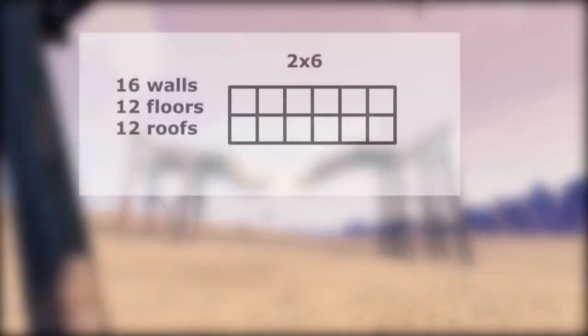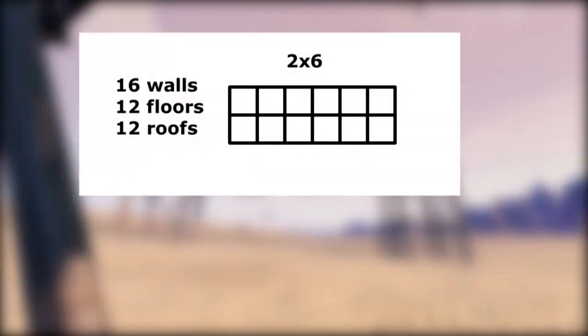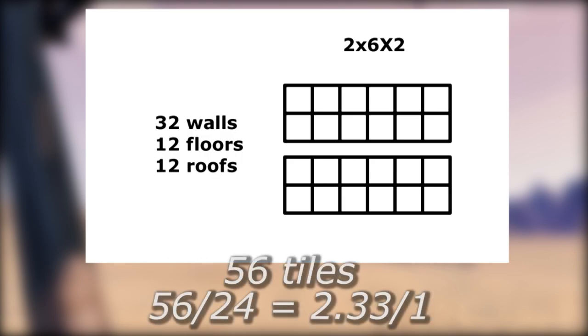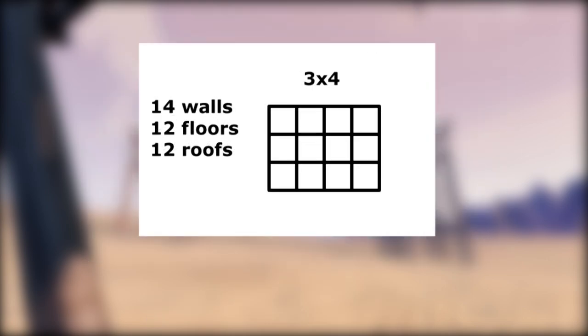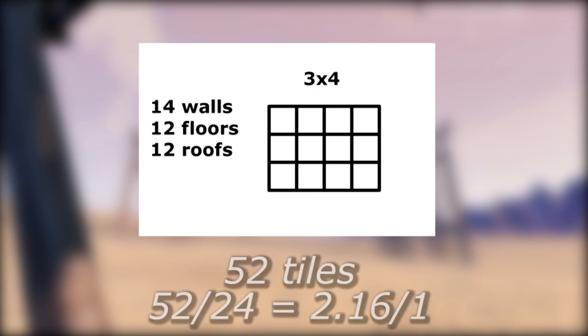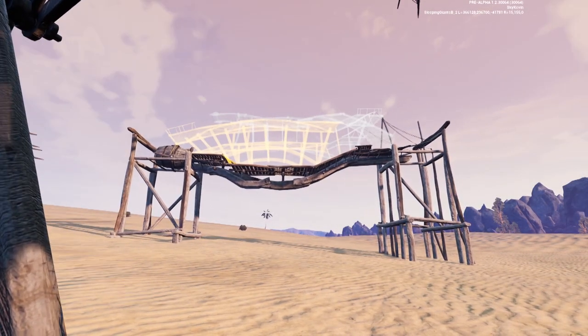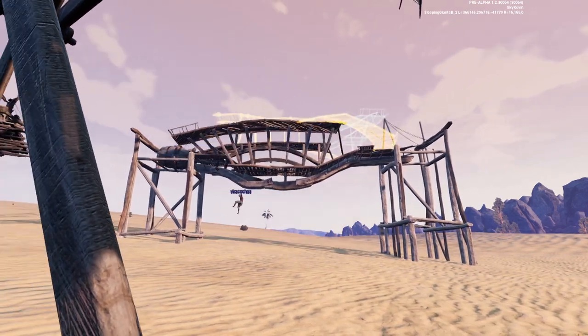For example, taking the previous 2x6 building and making it 2 floors high would essentially double the wall count, bringing the total piece ratio to 56 to 24, or 2.33. Conversely, if you take the 3x4 and double it, the ratio is a total piece count of 52 over 24, or 2.16. Essentially, the disparity will widen as you build the inefficient design taller as well.